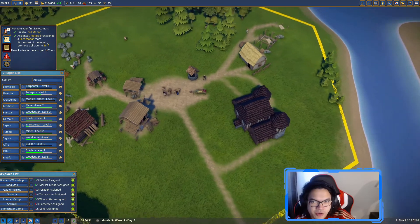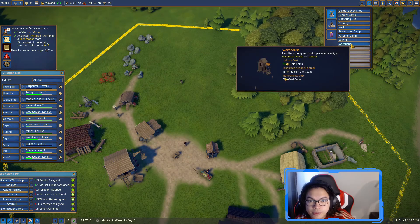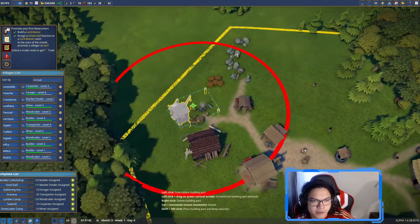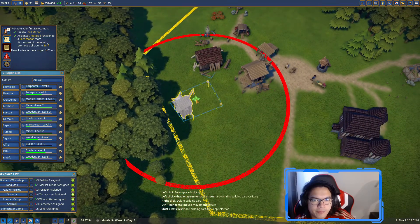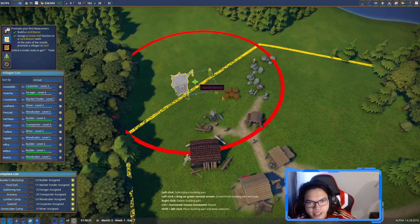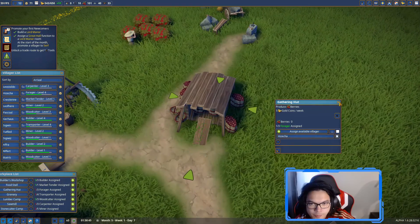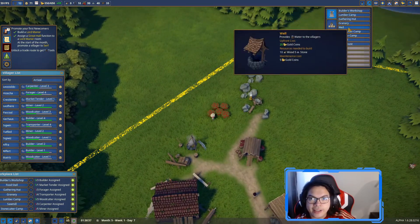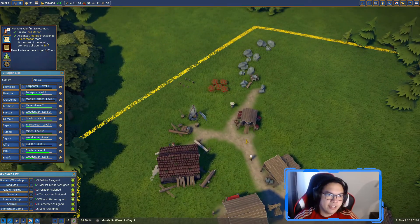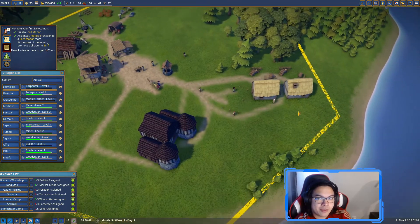The tower can also be made into a treasury if we want, but right now we want a warehouse. A warehouse is quite noisy since that's where we keep all our processed goods, so we don't want it close to residences. We'll probably move the gathering hut and build the warehouse in that spot. The game doesn't really tell you when to promote people, so you have to do it manually.